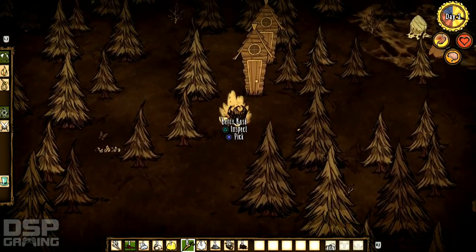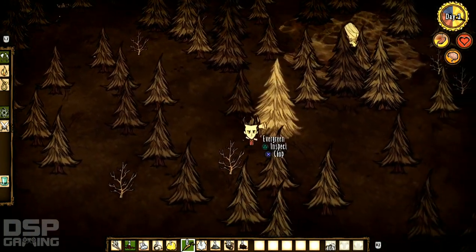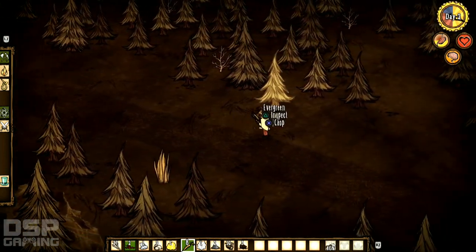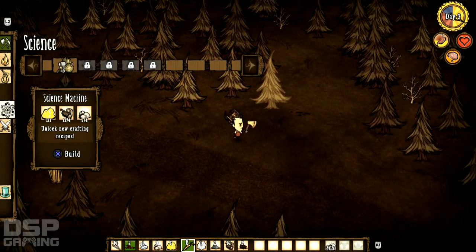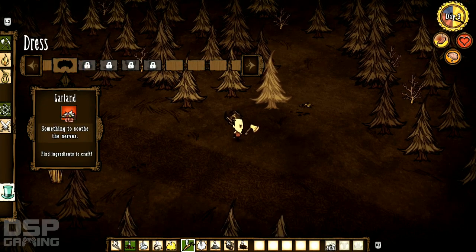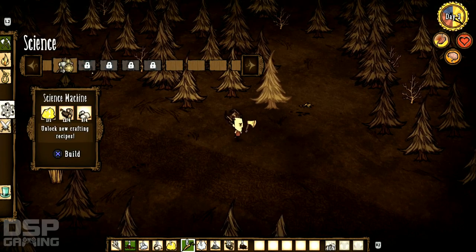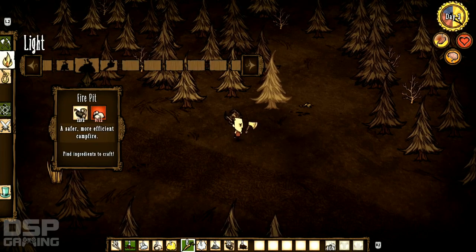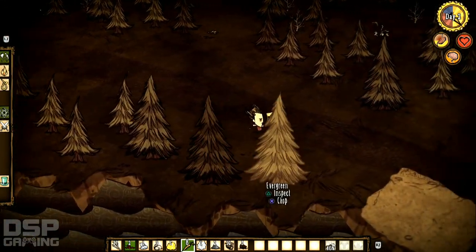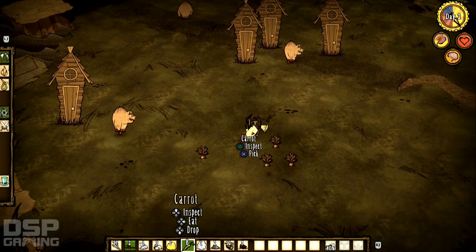Got a ton of wood now. I need rocks but all I can find are mushrooms and berries. What's this — a science machine! I can make a science machine. If I find rope I can make a spear. I should make a science machine but I should make a fire first. I need three more rocks to make a fire pit.